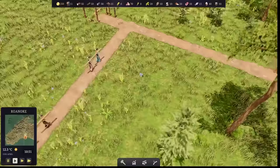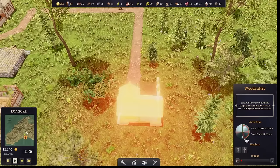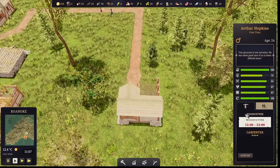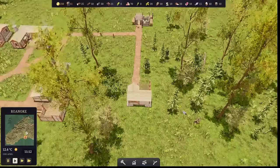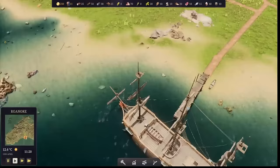People are bringing over planks and logs now. We can set work time as well - each building individually can have its work time set. The number of workers here is two, and Arthur Hopkins is working there. This is free time though. One of the most important things about a game like this is that the most settlers we're going to get aren't necessarily from people coming from the old world, but through having children.